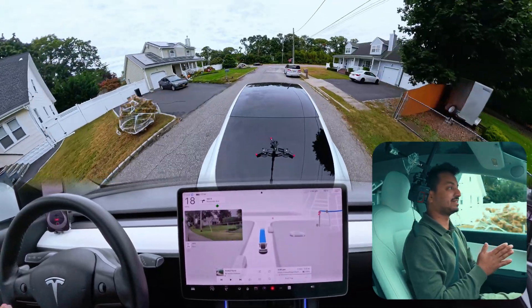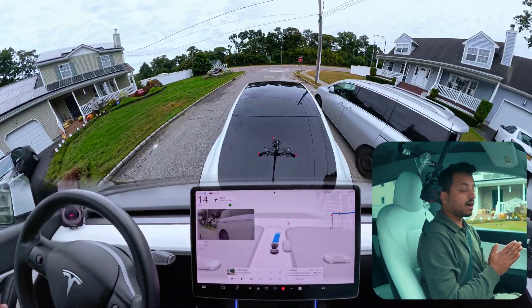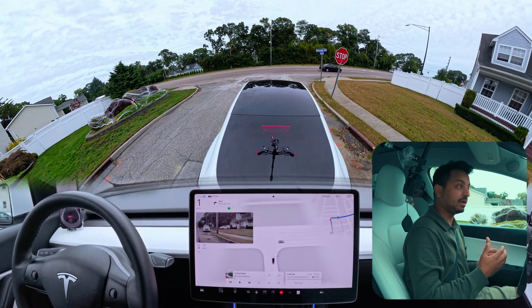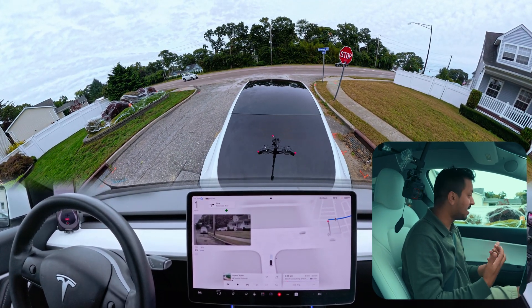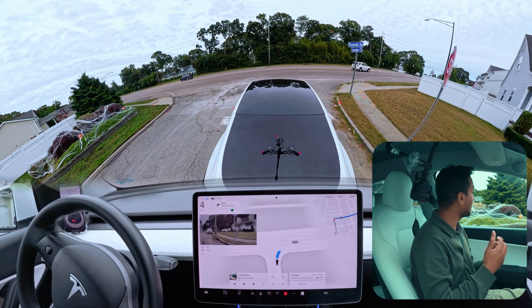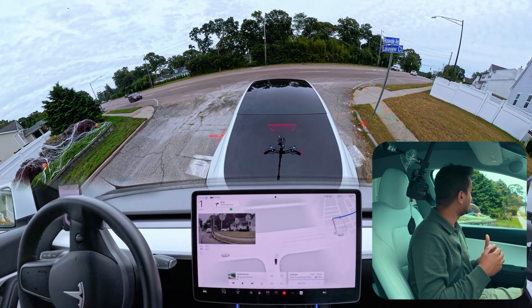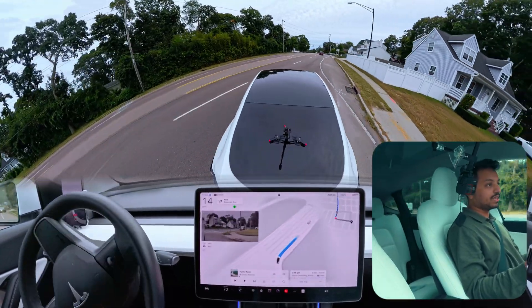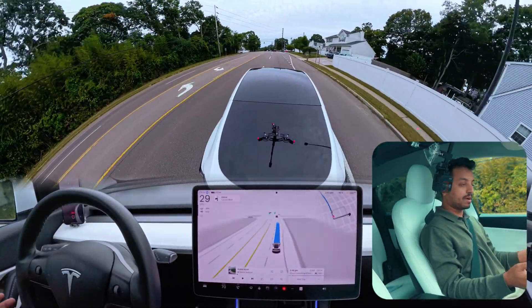We're going to check out how the car handles things here and there, because where we are going is where the car makes mistakes by failing to navigate. We're going to do some unprotected lefts and see the overall performance. Right now we're making a right turn on this stop sign — the car did it perfectly without any problem, very good job.